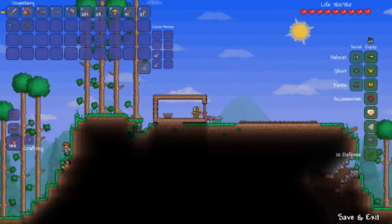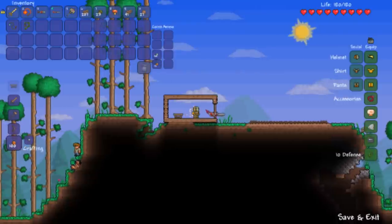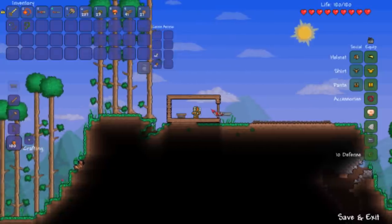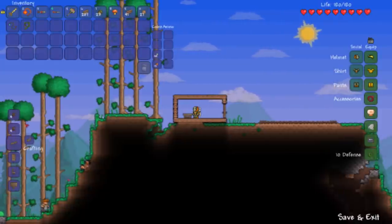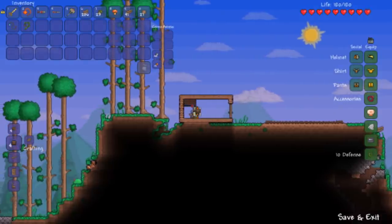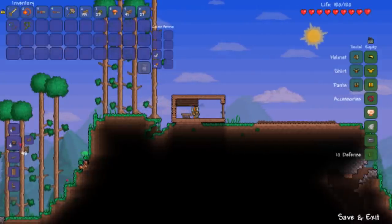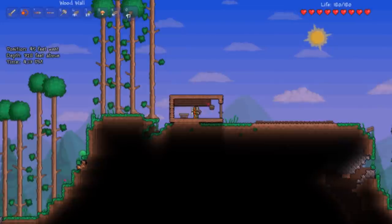You'll notice the background of your house is currently empty. You need to fill that up with background walls — wooden wall or dirt wall, whichever you prefer — because if you don't, monsters will spawn inside your house. Cycle through the crafting menu, make a bunch of walls, then select them and fill the whole background.